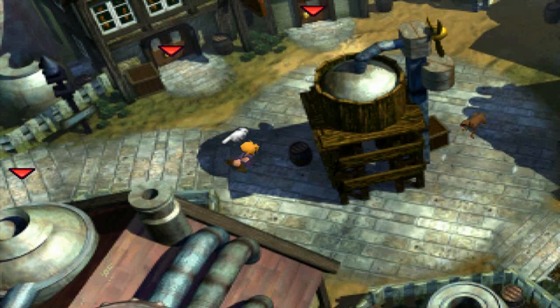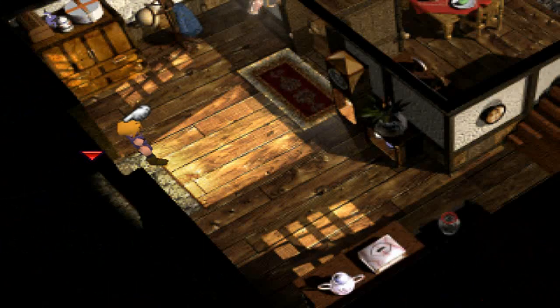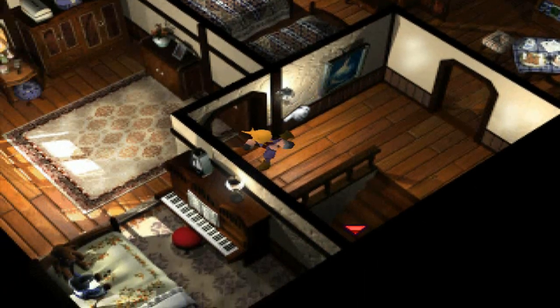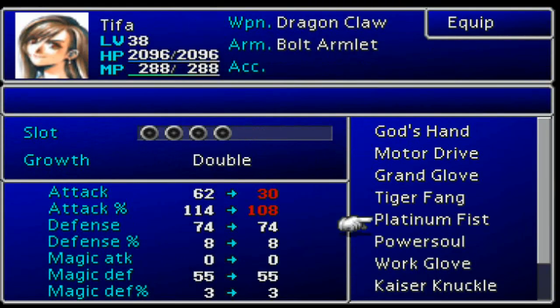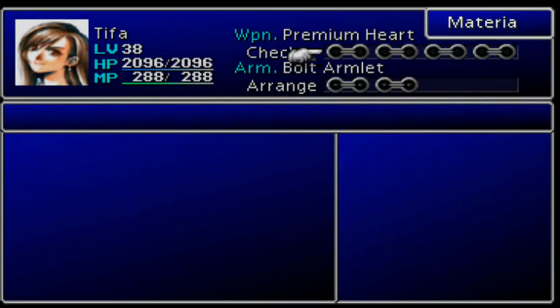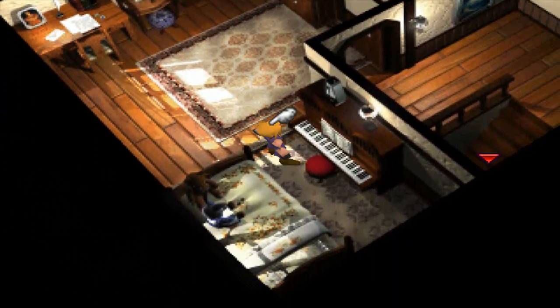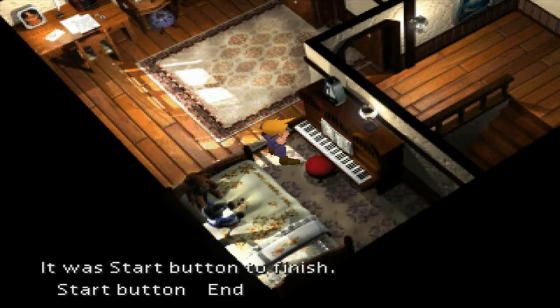I took the liberty of cutting all that out — the walk back and PHS-ing Tifa into the party, all the useless stuff. Yeah, we have Tifa back. So now he's going to play the piano again, and we should be treated to something more than one gill. I kind of want to give her the premium weapon — look at that, it's actually pretty strong. The attack percentage is lower, but it's over 100%. So here we go — let's see if I can remember the piano sequence this time.